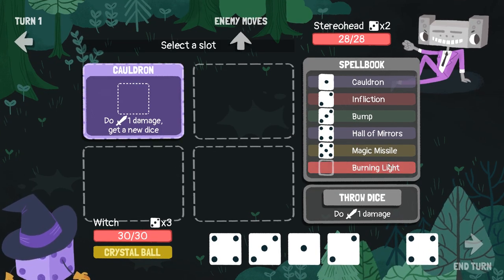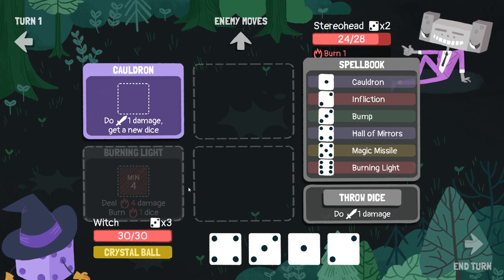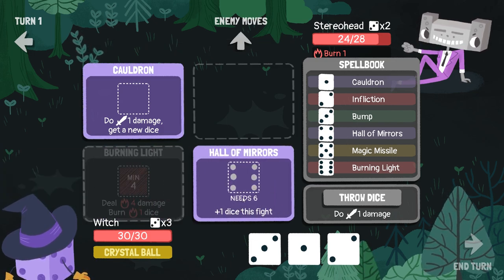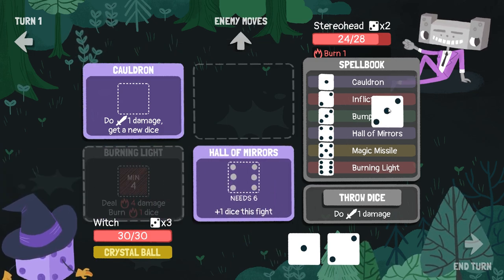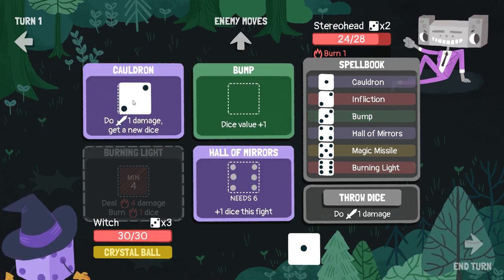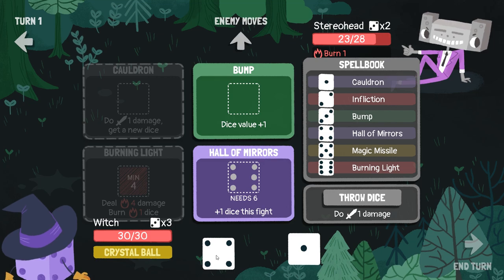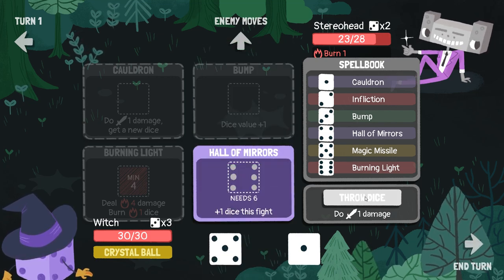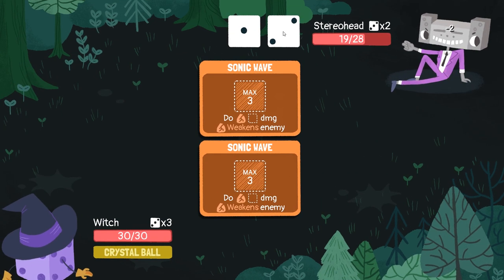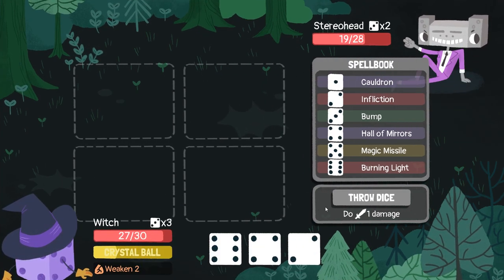Get loads of dice. Burning Light — bam! Minimum four, four damage, got a bit of burning on. Hall of Mirrors, I'll take that. Getting Hall of Mirrors down early is kind of good. Maybe even get Bump in here. I was hoping for like a five or a six. Seven points of damage and burn — he had to take some damage. But he just dinked us and weakened us.